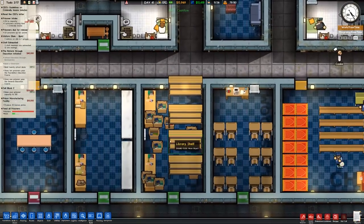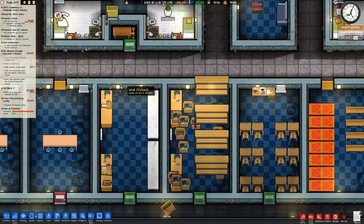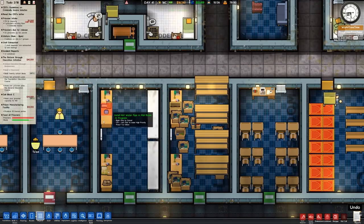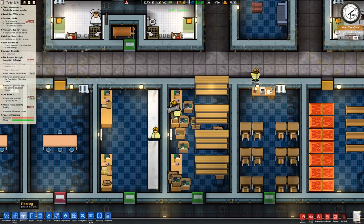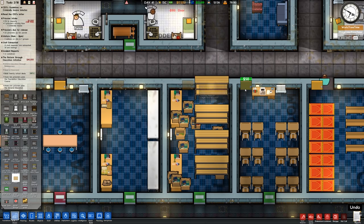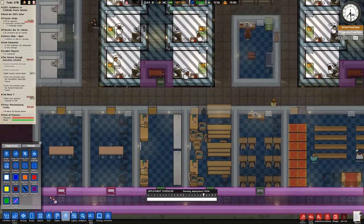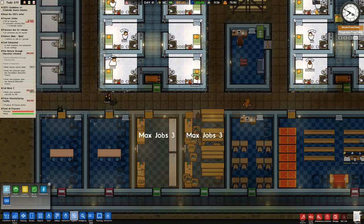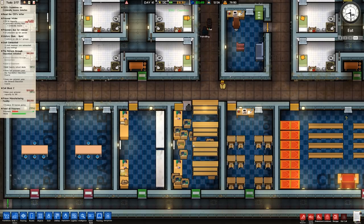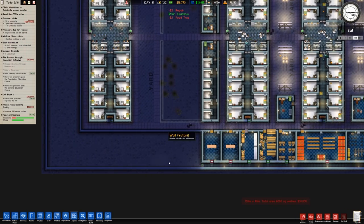That's now been put in, and I've just realized that light is also in the way so I'm going to rotate it and place it there. You can actually place lights behind radiators. Over to walls and doors — keep forgetting that one — place a door in there, there, and in there. They now have access to all of these rooms. We still have this as staff only and that as staff only. Now we can go to logistics and assign some jobs.